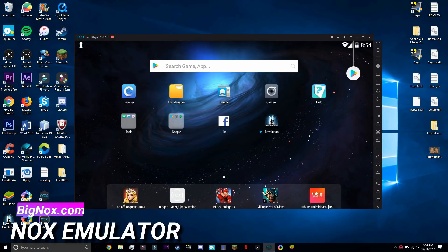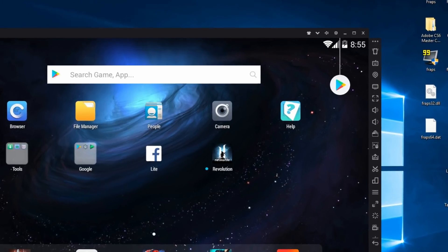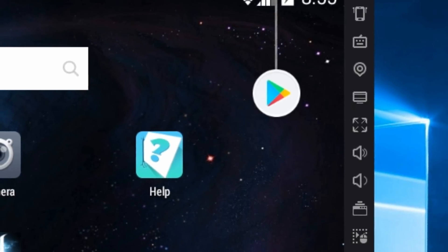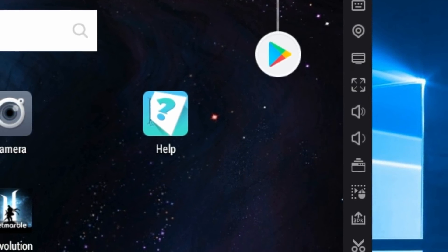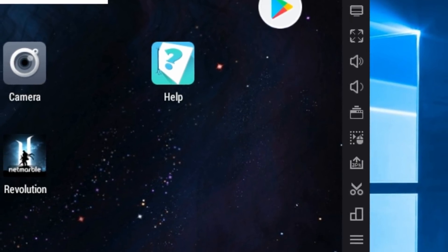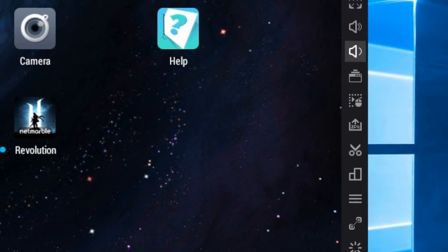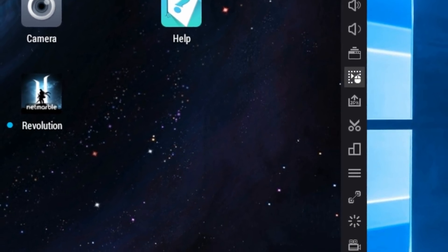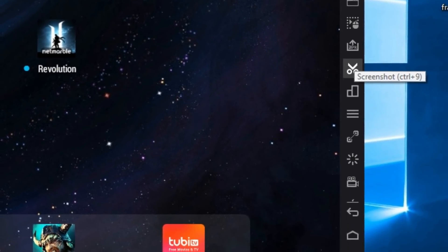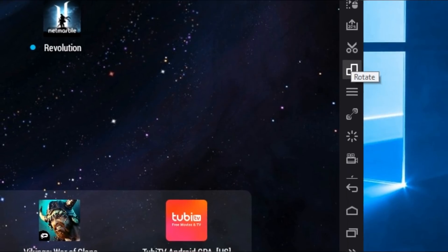First, we'll be doing an overview of Nox. Getting to the interface, one thing that's pretty cool about it is that it looks like an Android phone. The toolbar, though, is a bit confusing — very extensive, and it's kind of hard to navigate because there are so many buttons. The home button and the back button are probably the most important buttons, and they're not right there — they're at the bottom, which would be nicer if they were bigger or somewhere easier to access.